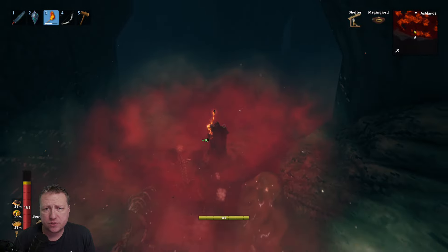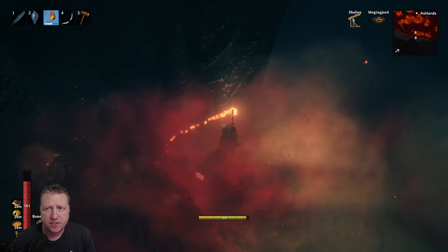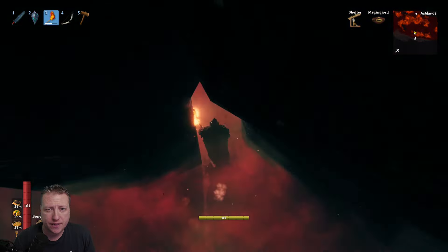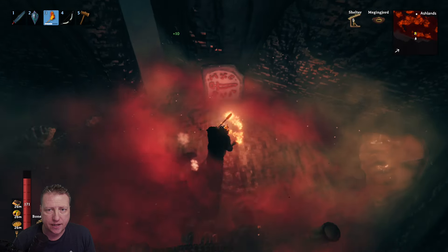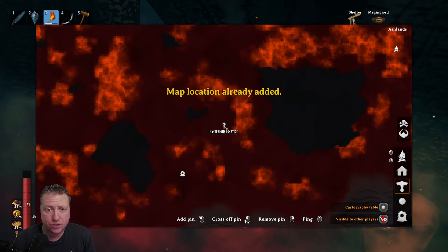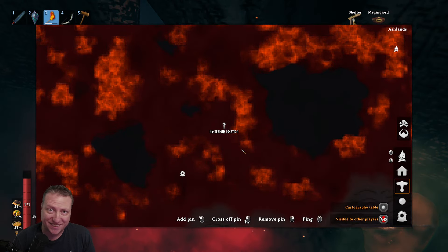The last cave I found was just a Y-shaped cave. If you come in to the left, it's just a small room — same thing on the right. However, in this one there is another crack in the wall. And if we come inside this particular cave, check this out. This is not a boss finder. If you click on this, it shows up as 'mysterious location.' I'm going to go see what's over there.